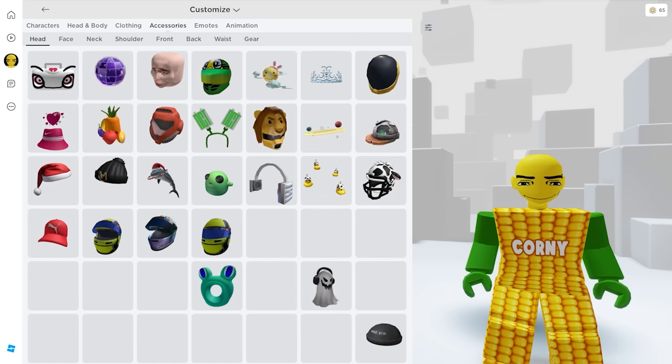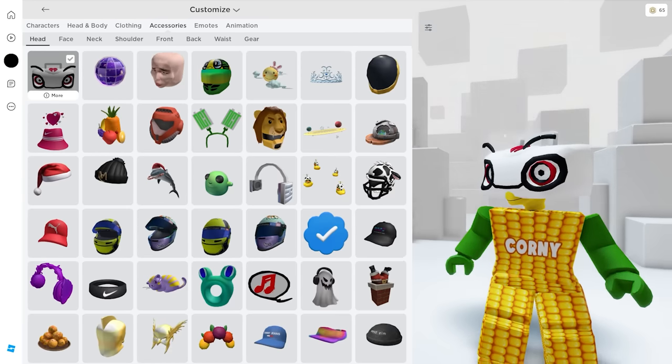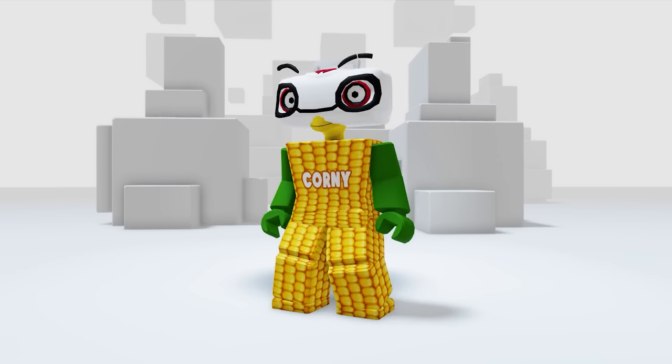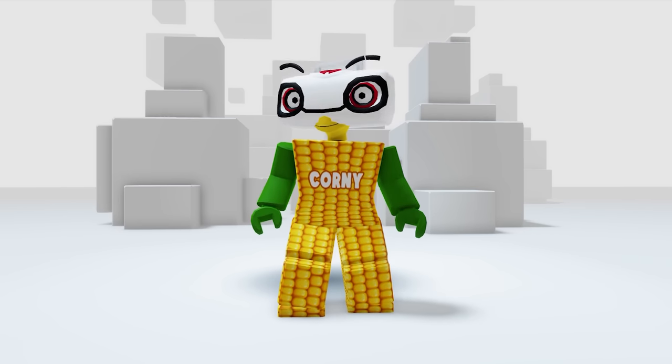We finally got the badge and the free UGC! It's in your accessories under head — here it is. Cool item — I now have a new face. This one is good if you like a troll avatar, but I'm not sure if I'm a radio or a white hand!